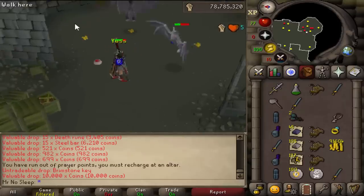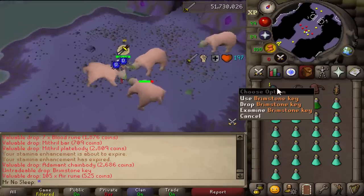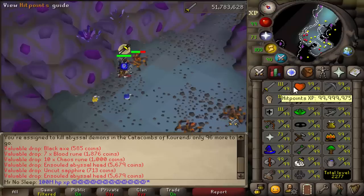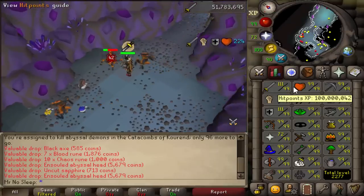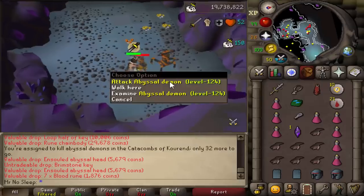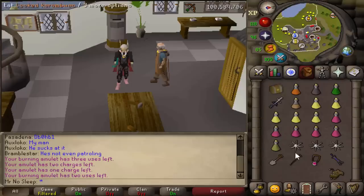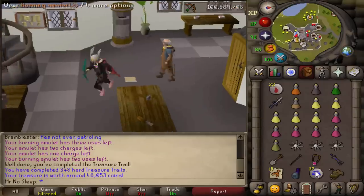Since this is a loot from 100 video, I figured what better time than now to hit 100 million HP XP? I remember the good old days when they called this skill Constitution. But yeah, 100 million XP later and another Brimstone Key to the collection. Really cool to see — I wasn't expecting to get 100 million HP XP anytime soon, but it was certainly nice. Cheers to 200 mil. It's going to be a while.